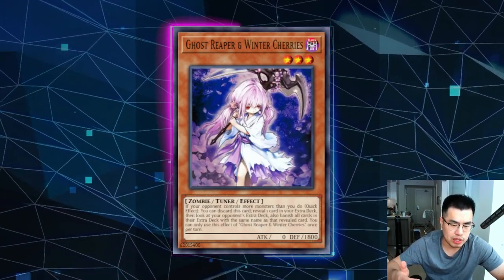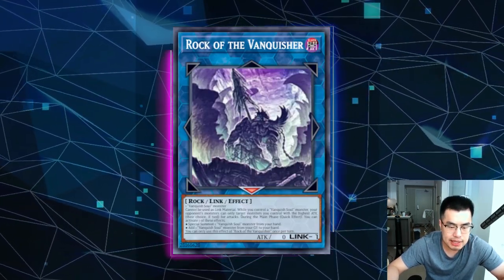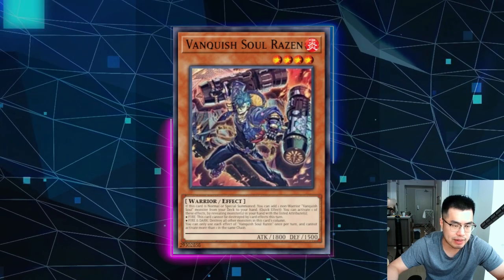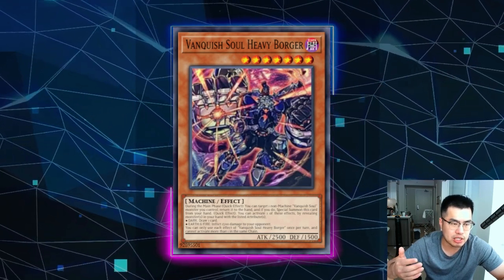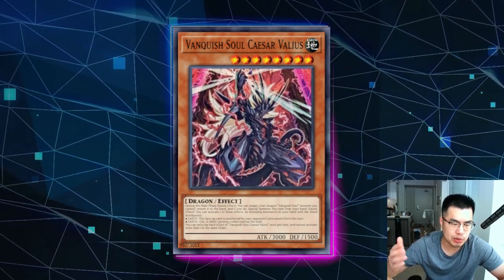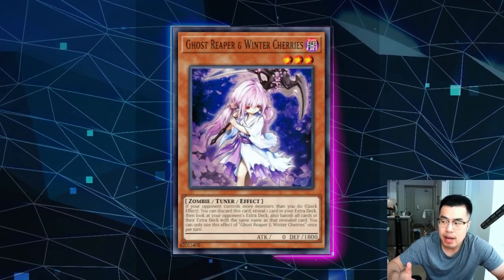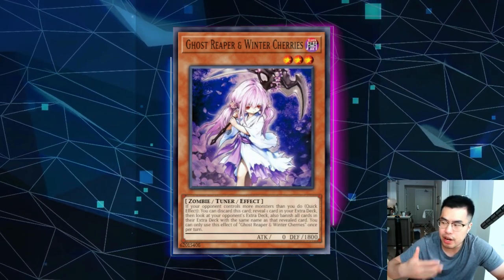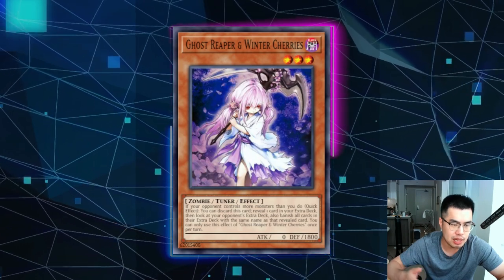For those decks actually playing Ghost Reaper and Winter Cherries — for example, in the Vanquish Soul mirror match — this card is actually all right because you're getting rid of Rock of Vanquisher, which does turn off a lot of their plays. However, they're going to still play a lot of hand traps and still be able to go into Razin. If they already have a Dark or Mad Love, they could just add Borger, bounce it back, draw a card, and start playing as if they didn't have Rock of the Vanquisher. So it's largely dependent on their hand, and when a card is largely dependent on your opponent's hand, I just don't like playing it. Maybe in the mirror match it could have some usage, but it's not my number one pick.